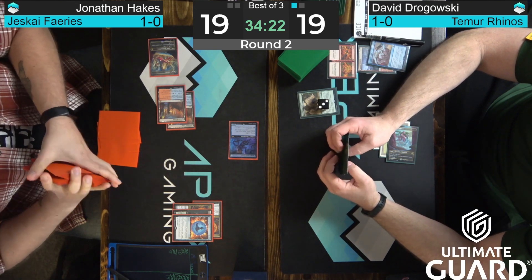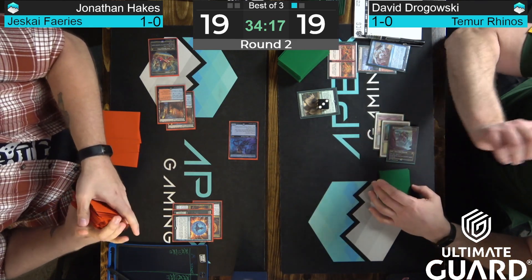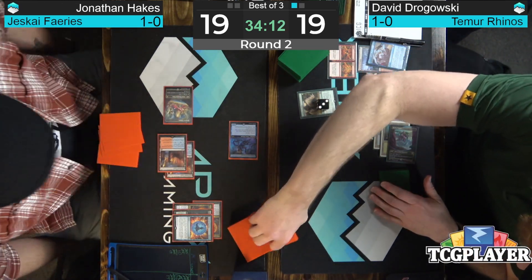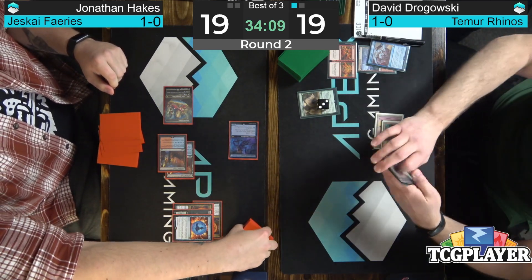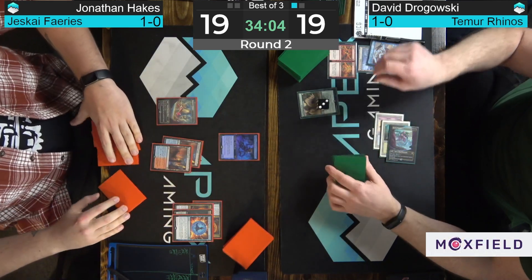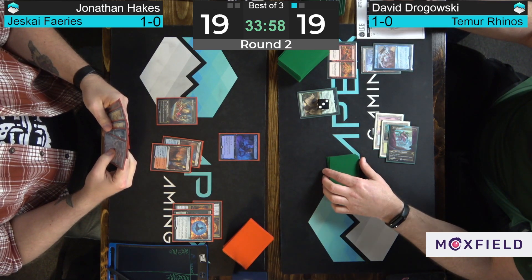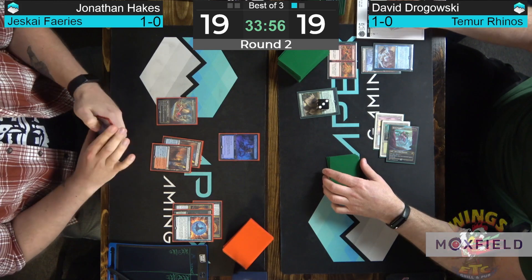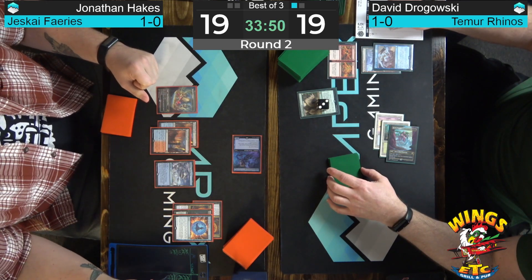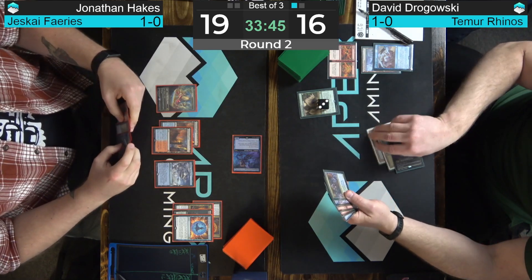The actual good news for Hakes is that this fetch didn't get punished by a Violent Outburst — he had the Force of Negation, which is why he was okay playing Expressive Iteration on turn three, leaving himself vulnerable to an end-of-turn Violent Outburst. Sleep Cursed Fairy is now awake. It having Ward 2 is something to definitely keep in mind — that is a big deal for a deck that is so tempo-oriented. You'd like to keep your opponent off mana, and Hakes failing to take advantage of it earlier could really cost him later in this game.